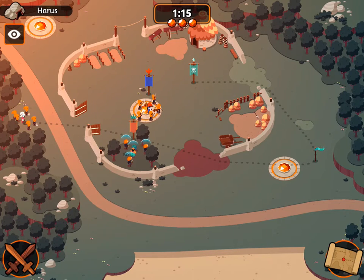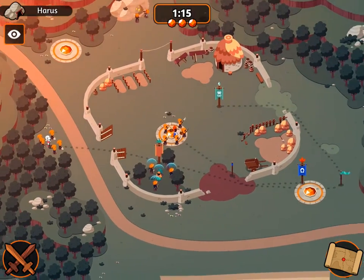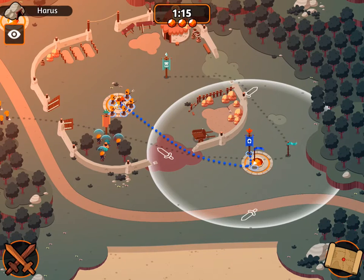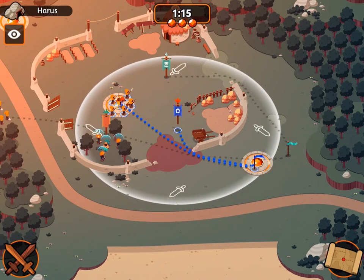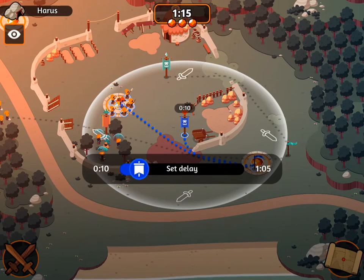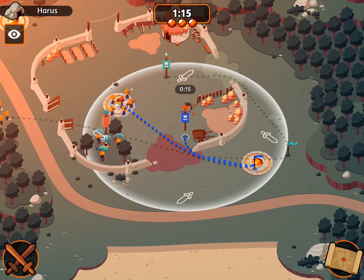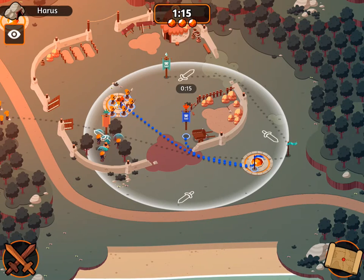I'm going to use my peasants and monk here, and I'm actually going to tell them to come down to this point here at the bottom, and then come back, and I want them to do this pretty early at 15 seconds. The reason I'm ending them here is because this way the peasants will actually end their movement within range of both the middle and the bottom point, meaning that if either of them get captured, they'll be there to defend it.